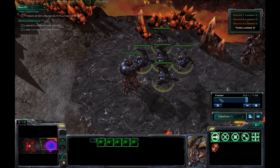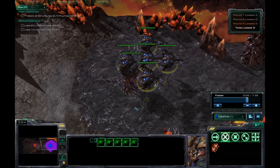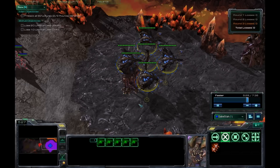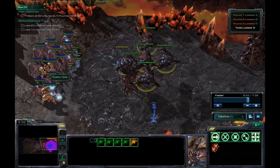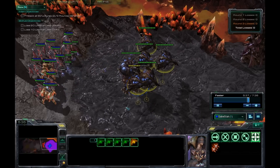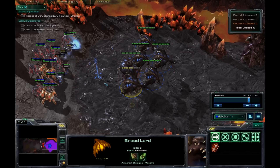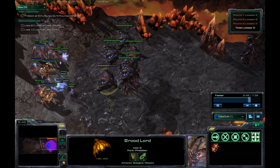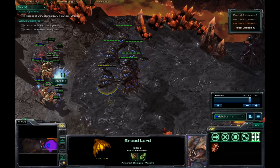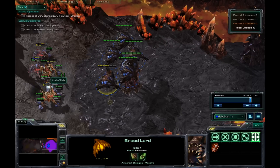The Brood Lord wave is really simple. You might have to micro the front Brood Lord just a little bit, but once the Broodling count gets high enough they'll completely stop attacking Brood Lords. You probably don't even have to move that guy, but whatever. Just kind of wait — they'll attack only the Broodlings, and eventually you will overrun them. Very simple.